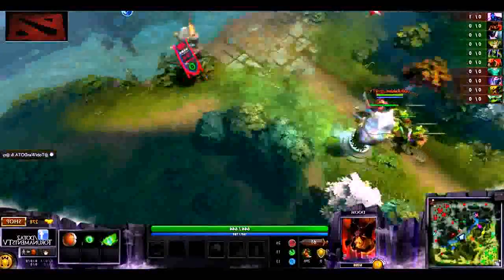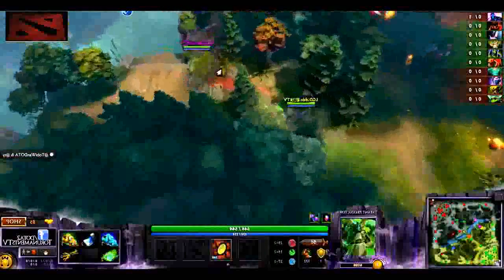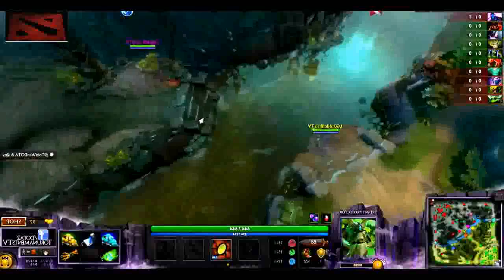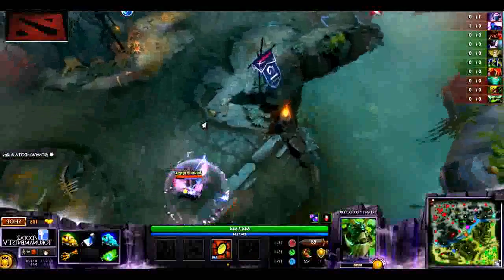We've got Yao playing as the Doombringer heading down towards the bottom lane. In mid lane it's going to be Rabbit playing as the Dragon Knight. Then top lane: DD on the Treant, DDC on the Rubik, and Lin on the Mirana. And Treant got a haste level one — that's like the best rune you can get — and then straight to a Smoke gank.